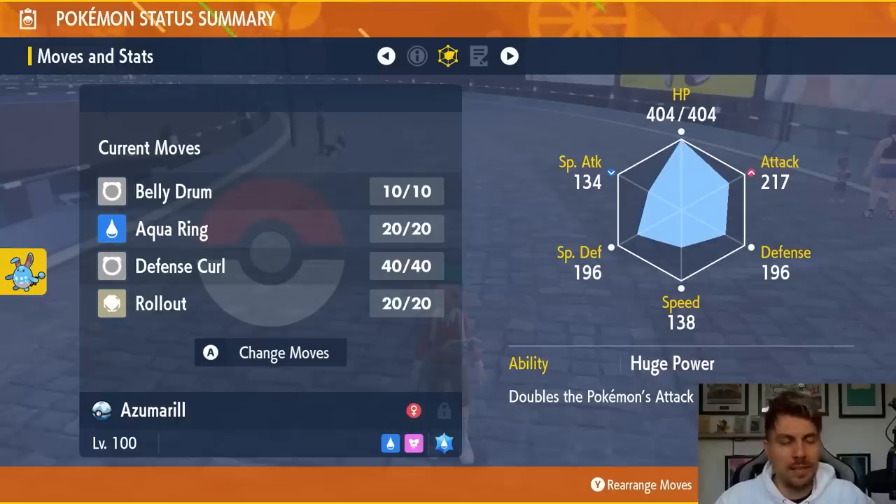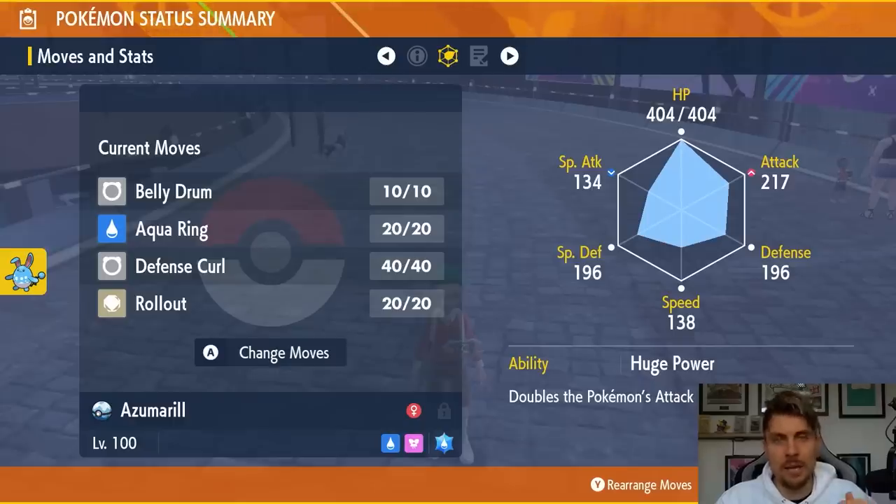Here's how the set works: first turn you use Aqua Ring, second turn you use Belly Drum, third turn you go for Defense Curl, and then after that you just keep clicking Rollout until you knock Samurott out.